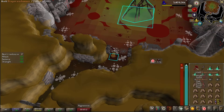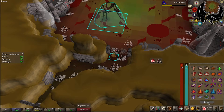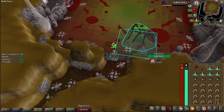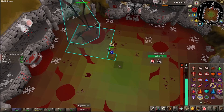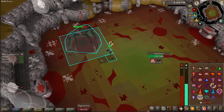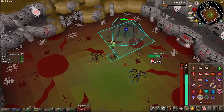For the boss fight: you're going to want to leave on Protect from Melee and Piety the entire time. Eventually you're going to get webbed and she'll run away — at that point, switch to Protect from Missiles, and then once you get close enough again, switch back to Protect from Melee. If you do it perfectly, she shouldn't hit you at all. She will summon small spiderlings; you can decide to kill the blue ones, which are the majors, or not at all, which is what I tend to do.